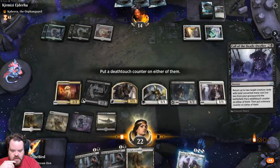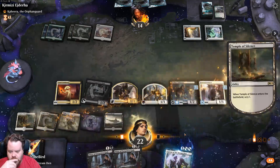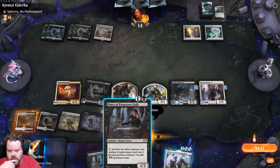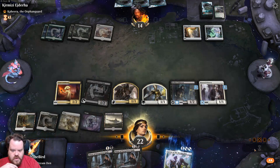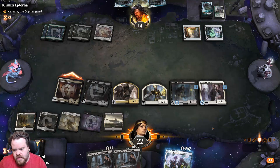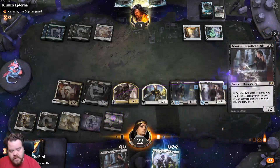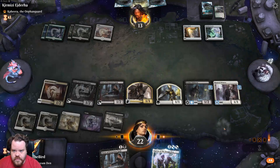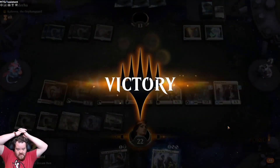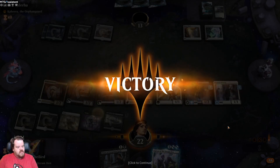Put deathtouch on one and menace on one. Temple of Silence — no. I'm going to hold off, just in case they have a Shatter the Sky. Actually, you know what, a Shatter the Sky would be really mean — but I have another one in my hand, so I'm being greedy. Yeah — we win! That's the way we're supposed to win. That's the way I really want to win. Cool, we finally got a good game.